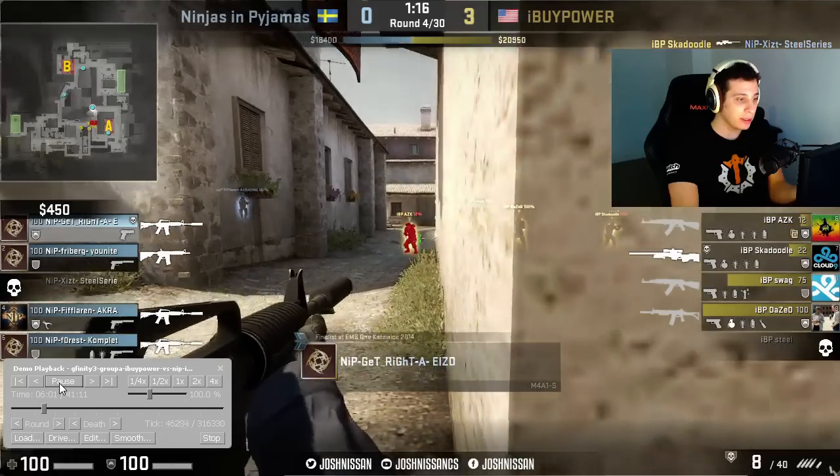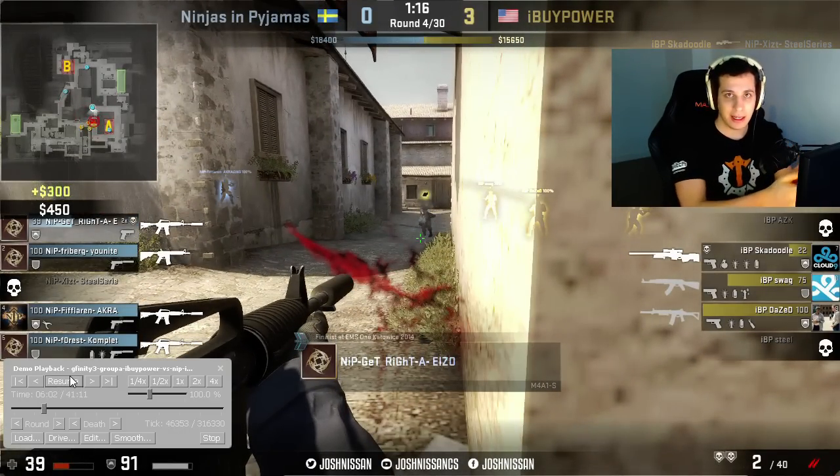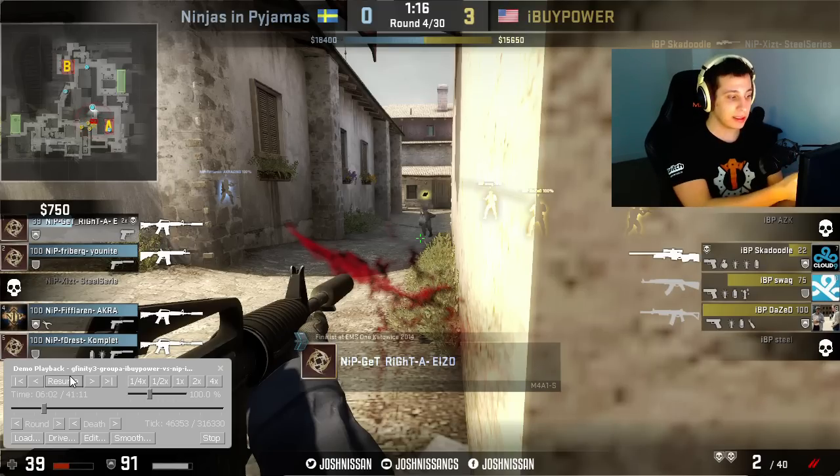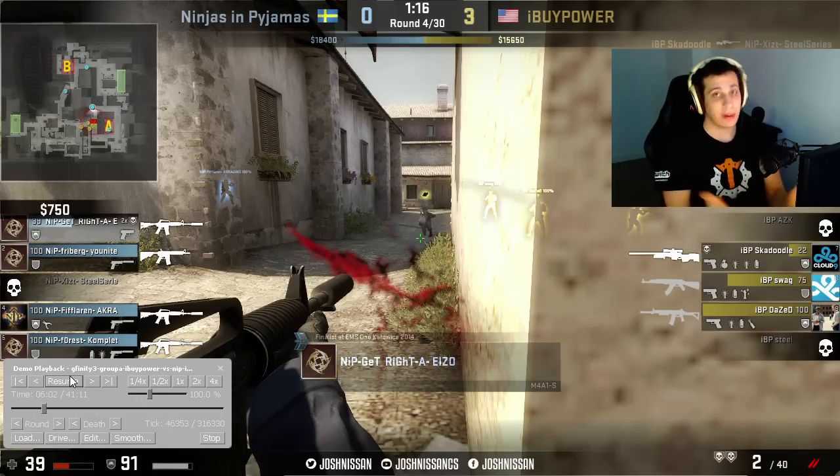Look at what happens. Because AZK didn't give this buffer zone, he didn't know where I died from. And because get rights had a side angle on some fork, AZK actually looked to the porch side and hesitated a little bit before finally realizing get rights was in the cubby. And by the time AZK realized that, get rights killed him.